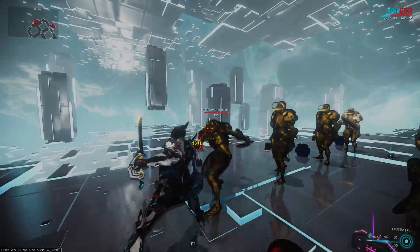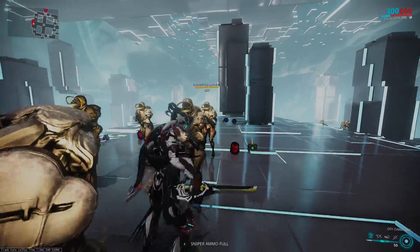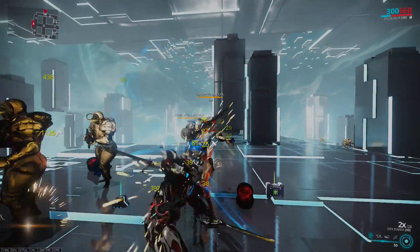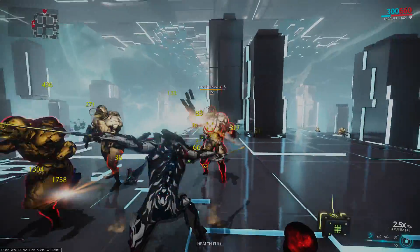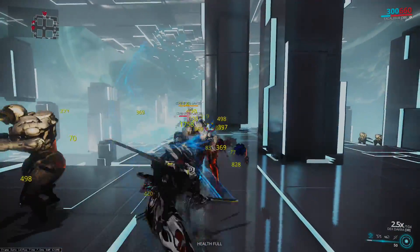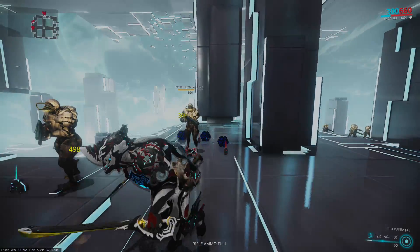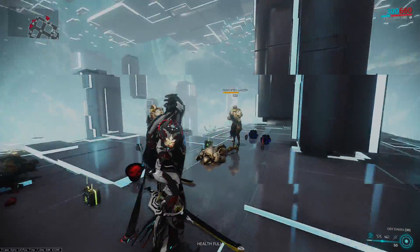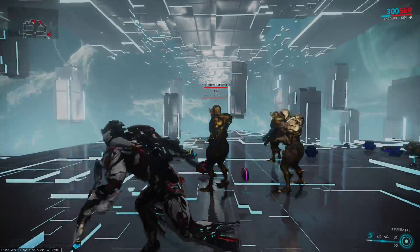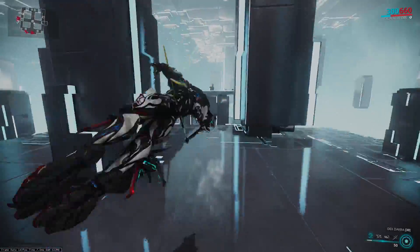Enemies with higher base armor amounts, like these Corrupted Lancers, can also be reduced down; however, it is going to take sufficiently more hits. These enemies almost died before their armor was completely reduced, but as you can see it does work on them — it will just take sufficiently longer, as they have sufficiently more base armor.